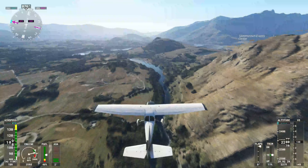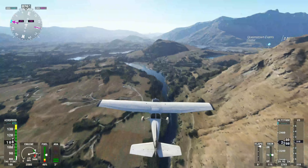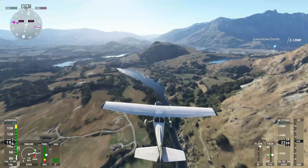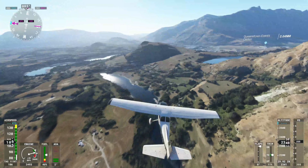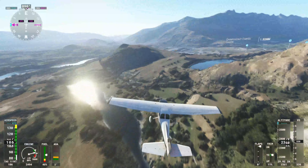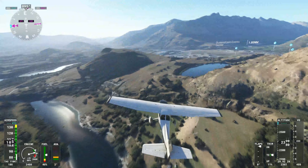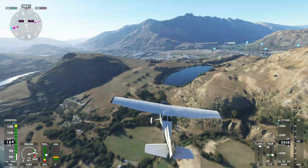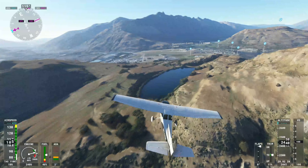We're entering the city again from a normal angle. We're starting to advance toward the center. That one's pretty close to the airport, as you can see — because the airport is right in front of us.